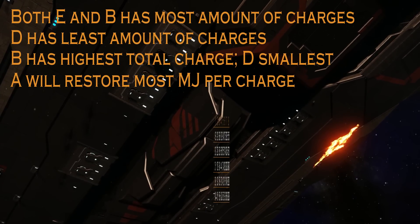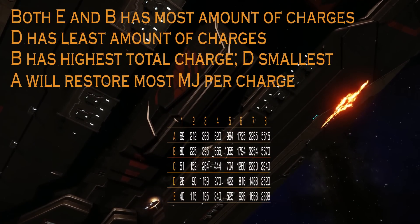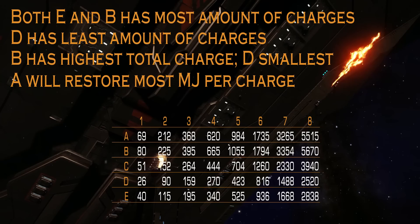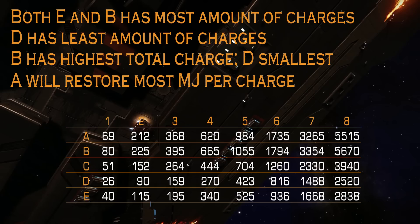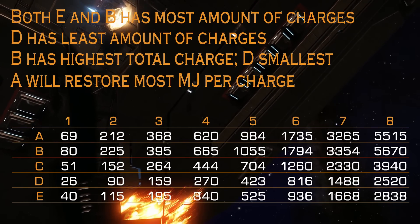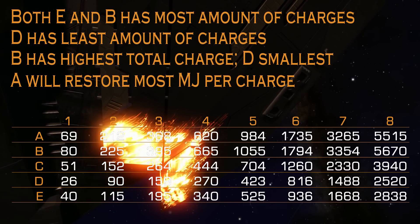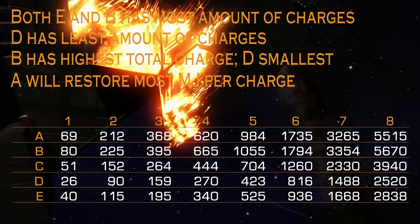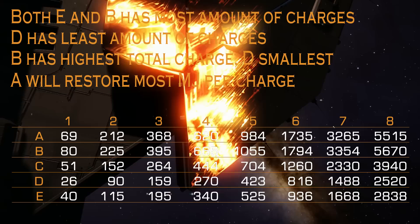Now let's take a look at all 8 classes and 5 rating shield cell banks in the same table. This only shows you the total amount of MJ that you can restore. Even while rating B shield cell banks can restore the highest amount of MJ, the difference between A and B is not that big. You can see the numbers: 80 vs 69, 225 vs 212, and for class 8, 5670 vs 5515. So in total charge, A and B are not that different.